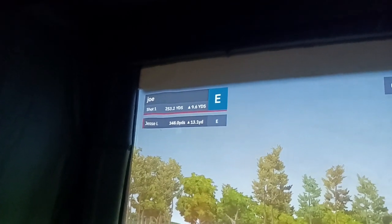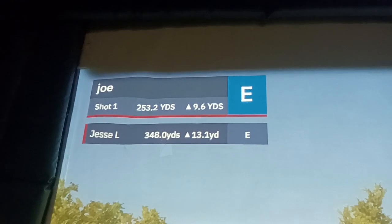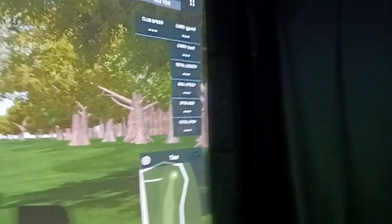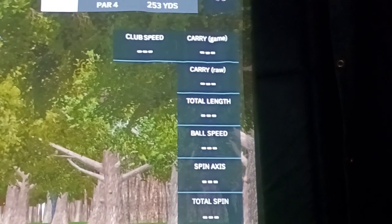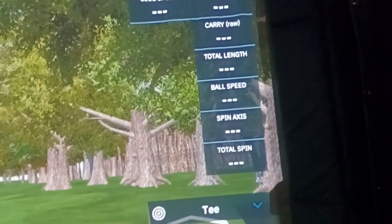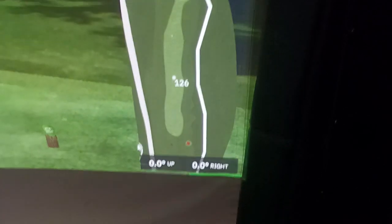This shows who's up next so you can be ready, and it shows how far away the next person is. Joe looks like he's on ladies tees and Jesse is on men's tees — it'll show your distance from the green. To understand the game: 'Carry Raw' is how far you actually hit the ball in perfect conditions. 'Carry Game' accounts for different factors based on your lie — if you're in deep rough you'll lose about 20%. The indicator on screen will tell you what your lie is.